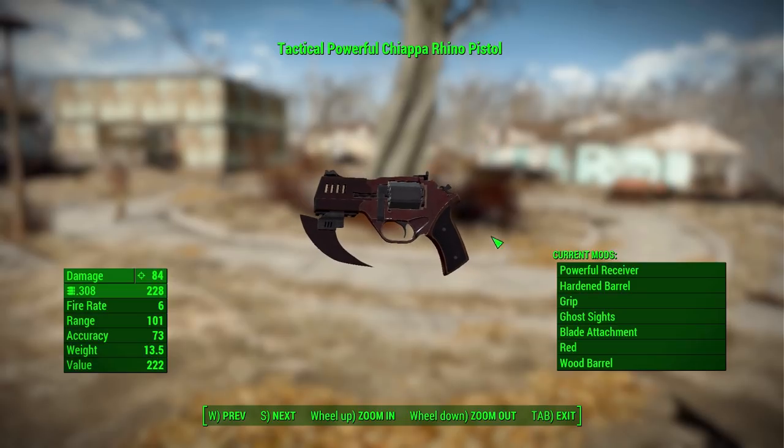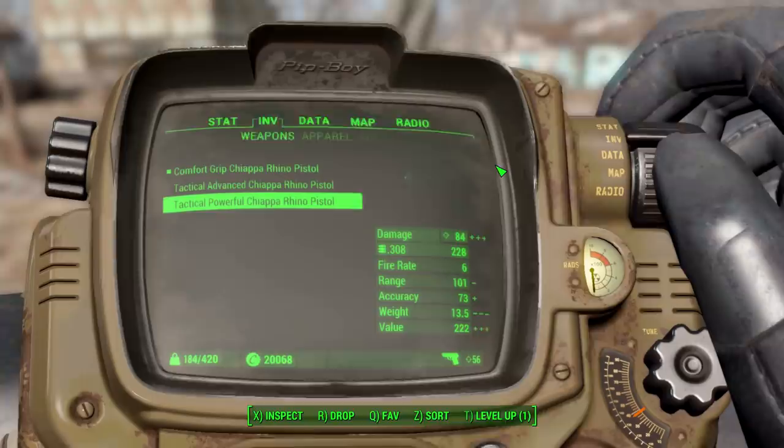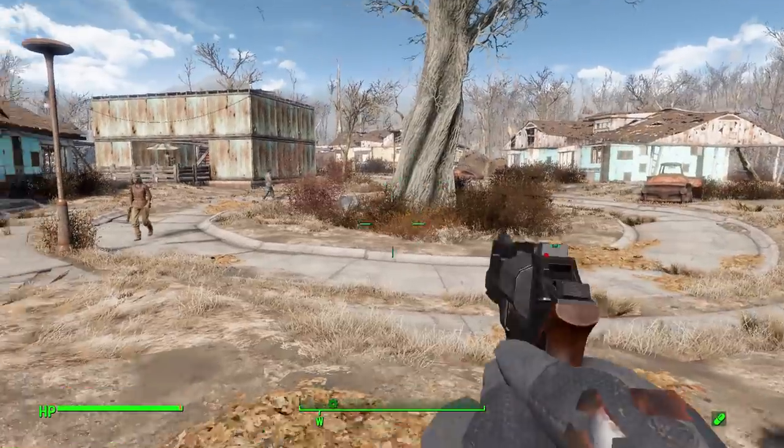How do you get your hands on one of these guns? It's actually pretty simple. You'll start to see them in the world at about level 15 on gunners, the occasional boss, and of course in vendors. You can also find them scattered in the world at Trinity Tower, Gun Runners Plaza, and the Mass Fusion building, so not too hard to get your hands on one.